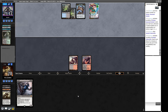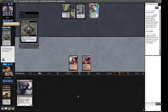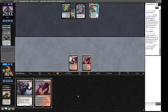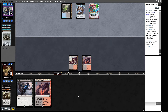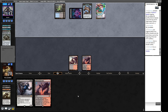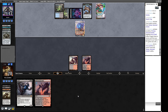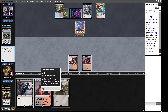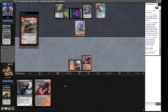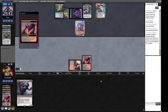I'll play Bloodstained Mire — we're keeping lands in hand for Faithless Looting. Our opponent just goes upstairs with a Tamayo that's eventually going to pop and draw a bunch of cards, so hopefully we can win before that happens. A Psychic Frog appears — we're in trouble. All the Grief does if we cast it is reveal they're returning a Force of Will. Now we have something to actually Grief out of their hand.